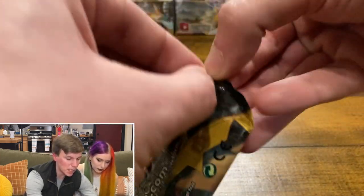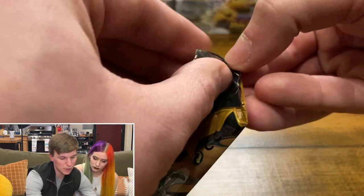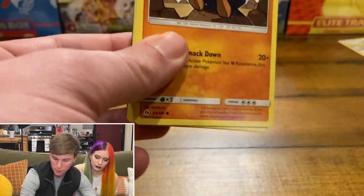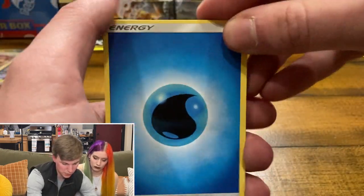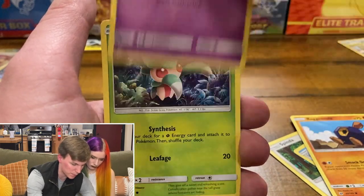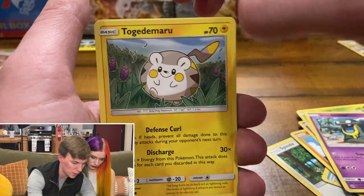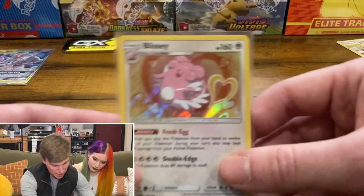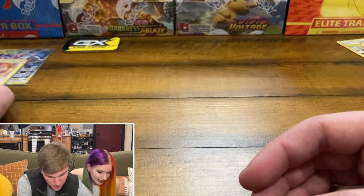We're going to cap off this Pokeball tin with the Sun and Moon base set. Starting off with the Water Energy, Spinda, Araquanid, Rare Candy, Roggenrola, Cosmog, Fomantis, Grimer, Togedemaru — it's a mouthful — and the reverse is the Alolan Raticate, followed by a rare Cloyster. Nothing really out of that tin besides the Blissey of course. Look at that HP — it's a fat 160 HP. That's a tank right there.